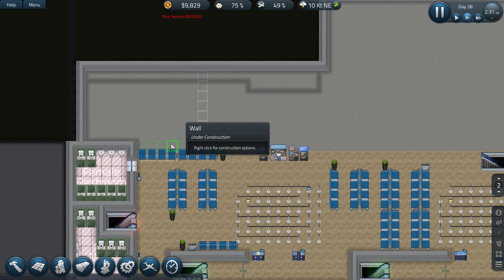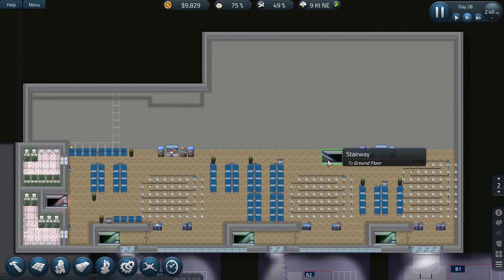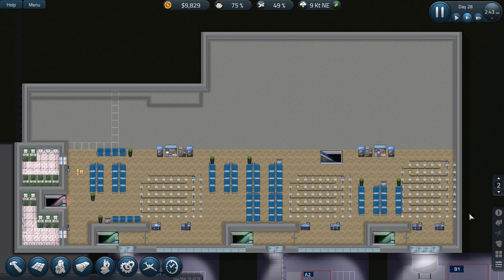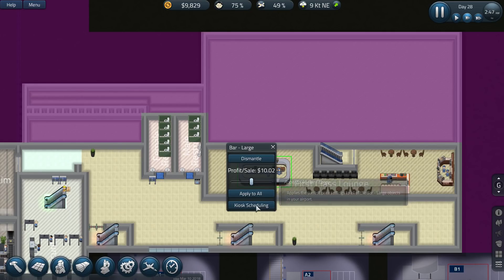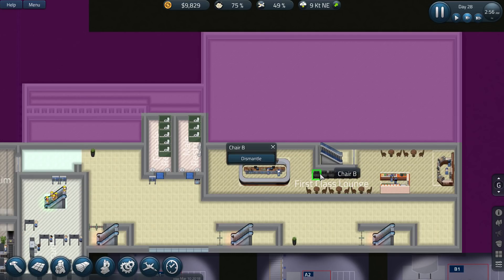Let's dismantle this one and put a door in there. We've built a big area over here that we may not quite need actually. Going down and starting to dismantle all of this so we can move stuff to wherever we need to go. Basically I wish I could double-select things — all these little bits and pieces of work that we need to do.